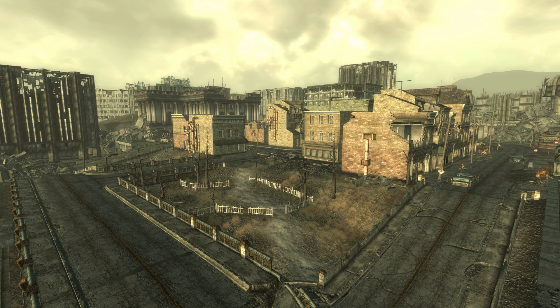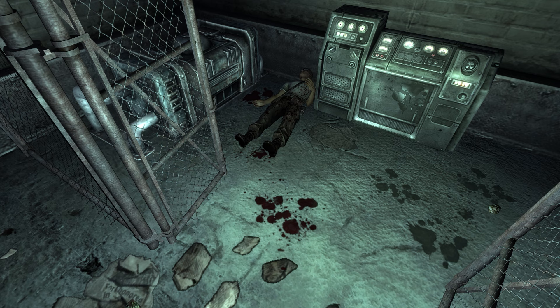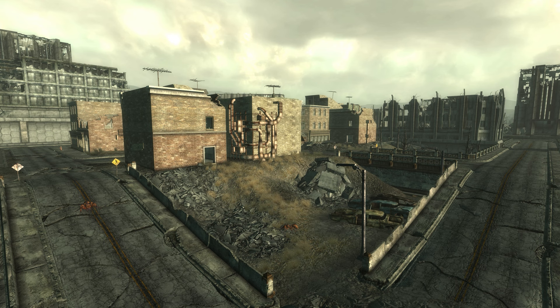Lastly, my hope is that Sheila and Will Brandeis escaped the events of 2277. While it's possible they were food for the queen, we can always hope their remains aren't present because they escaped. I'd like to think Mr. Brandeis sacrificed himself, throwing himself into combat with the fire ants to draw them away so his wife and son could escape — and the only reason they didn't take Brian Wilkes with them is because they didn't know he'd survived the fire ant assault on the Wilkes house. That'll do it for the story of what happened to Greyditch.